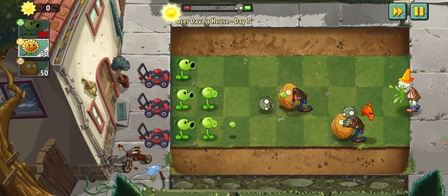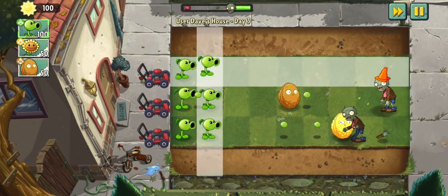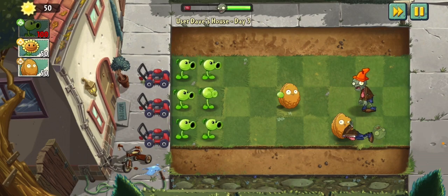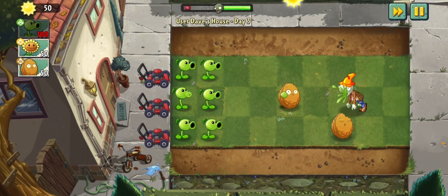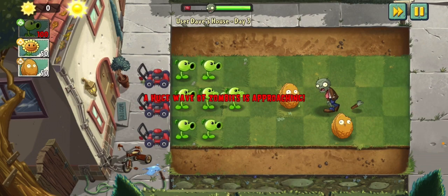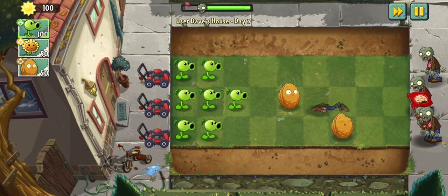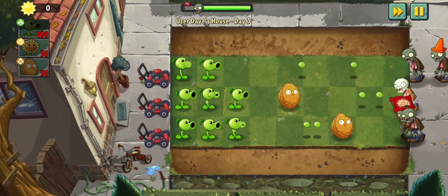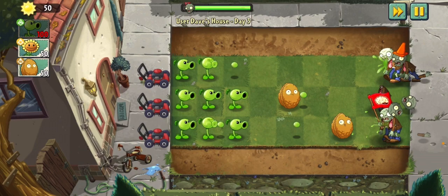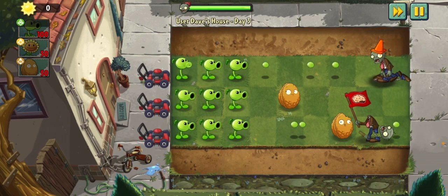I'm hoping these stop the zombies so I have enough time to make more. I want at least two peashooters for each row — should probably get more though, at least three or four per row. It gets pretty nerve-wracking when you get to the end, because you have to beat bosses and the bosses are insane — way harder than the normal levels.